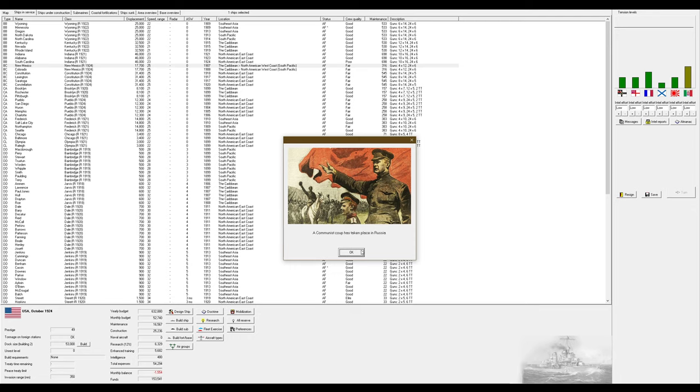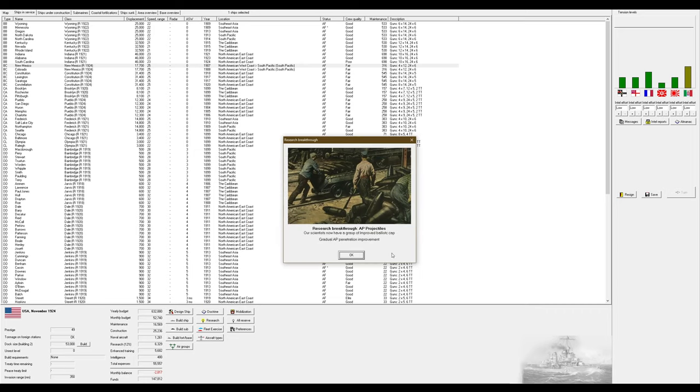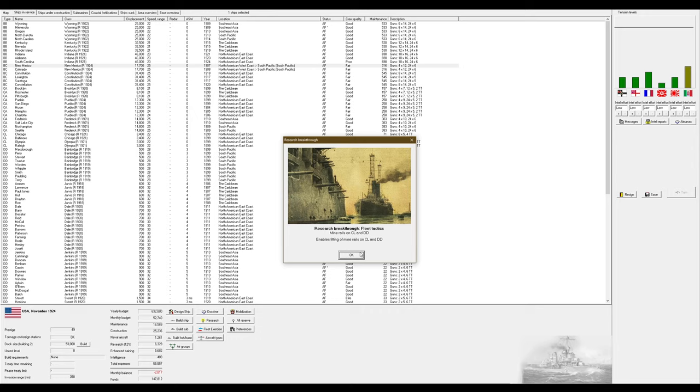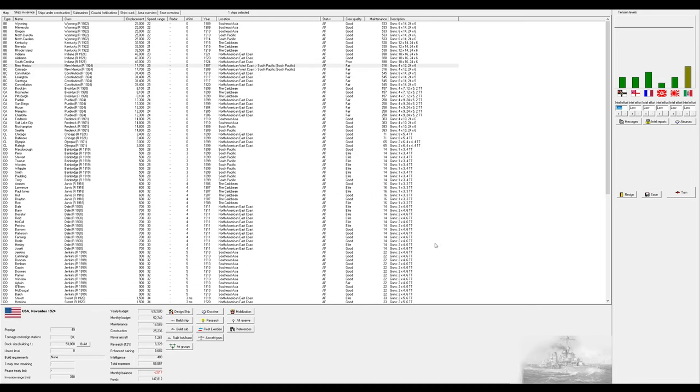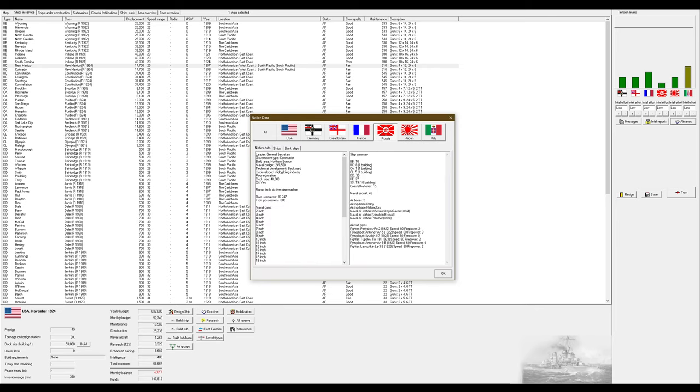A communist coup is taking place in Russia. The British government is offering to sell us the rights to improved ballistic caps — I'm obviously not going to decline that. Our scientists are well on their way to understanding secondary directors. The main downside of Russia going communist is that if we go to war with them, they can now declare it a total war, making ending the conflict a royal pain.